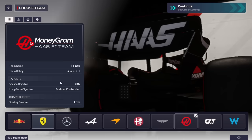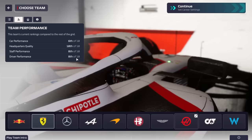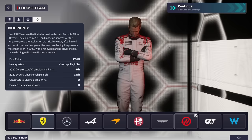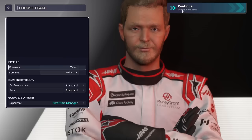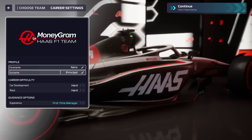We have a low starting balance. Haas is rated six in terms of car performance, so the car isn't really bad. The headquarters are terrible though, and the staff and driver performance aren't the best, but this isn't too big of a problem. We have Resta as technical chief, so we'll see how we can do with the team.